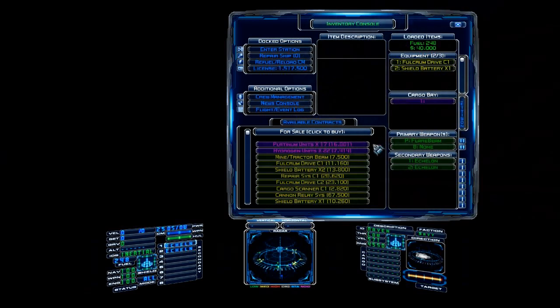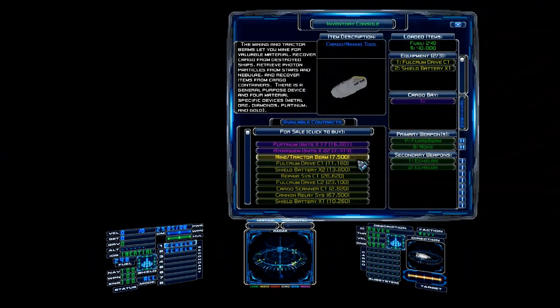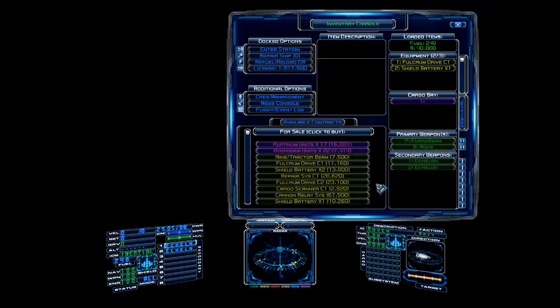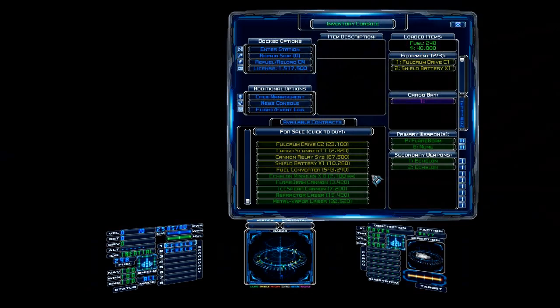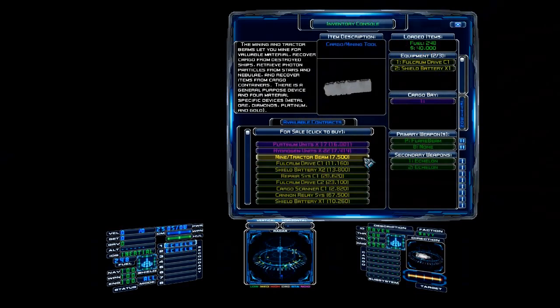Over here to the left in this big window are things we can buy. Purple things are cargo; yellow things are ship equipment; green things are weapons you can equip on your ship. You can't scroll — you actually have to drag the list, which is less than optimal, but one person made this game. To buy something, all you have to do is left-click on it and it will automatically go to the proper place on your ship.